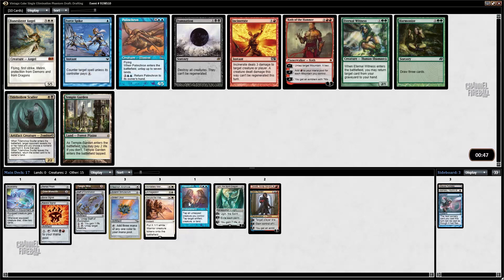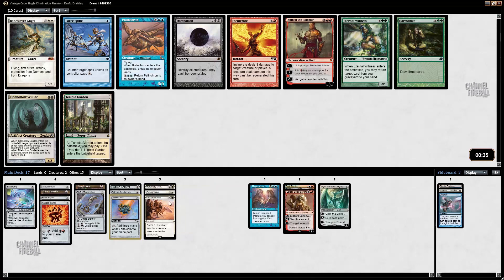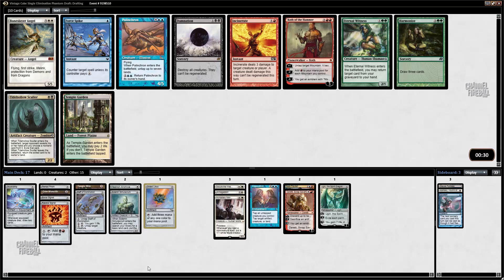I don't want any of these cards. I could take Force Spike if I'm white-blue splash red — Force Spike's not too bad. I don't want Palinchron. I could take Baneslayer — not as a main deck card but as a sideboard card, because there are some matchups where it's quite good. I could also take Temple Garden, because if I pick up a green-blue fetch, Temple Garden all of a sudden makes my mana a little better. I'll just take Temple Garden.